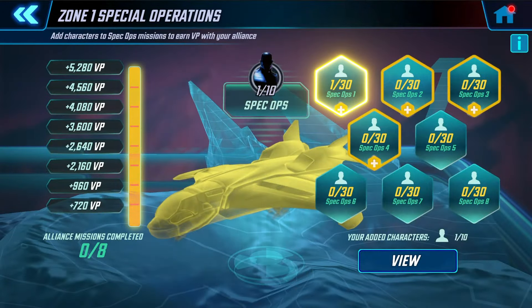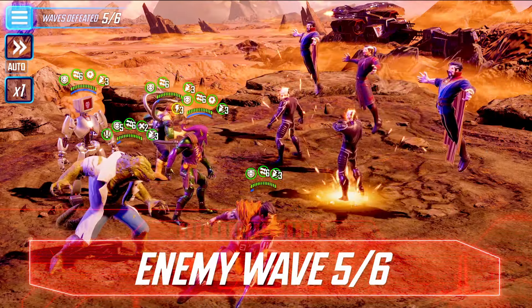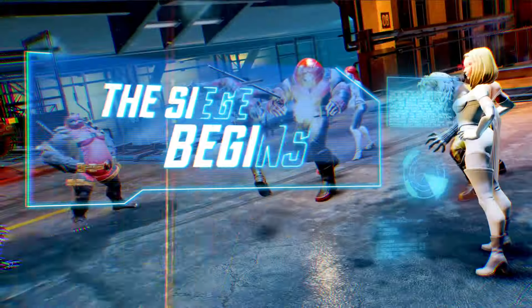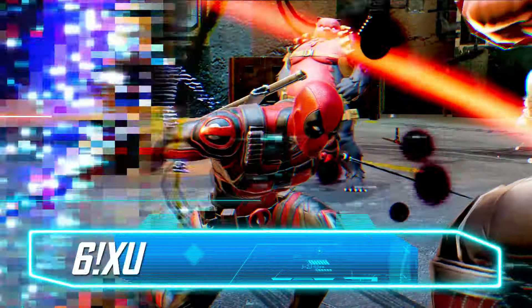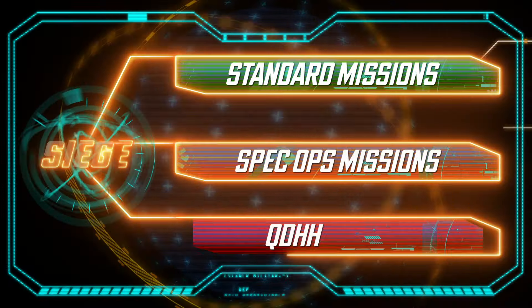It's up to you and your Alliance to fight through waves of enemies, reclaim these lands, and face off against a terrifying boss. Battleworld kicks off with a six-day siege every week, and it's split into three key mission types.